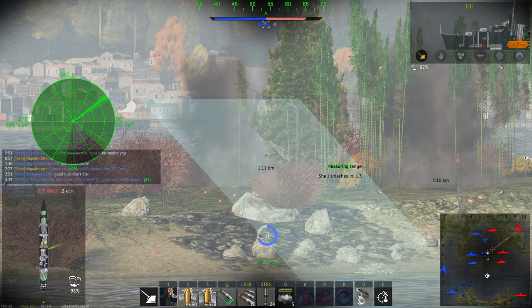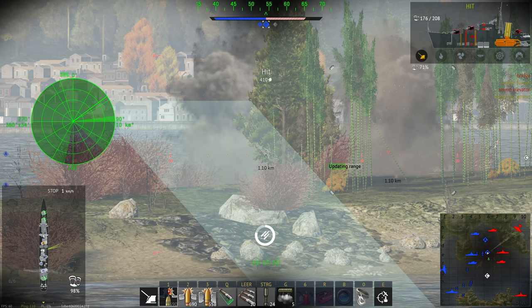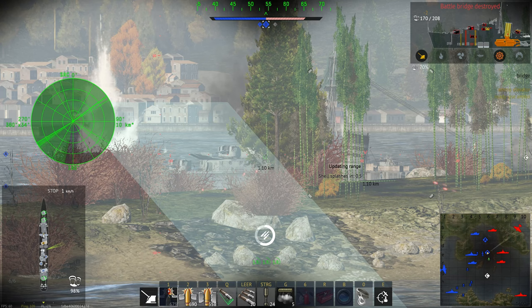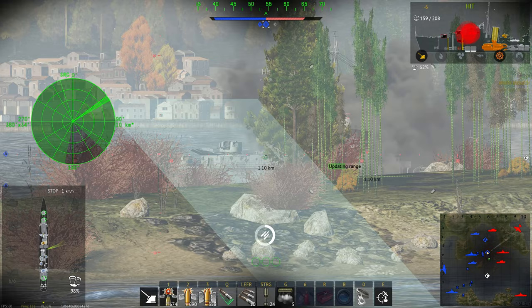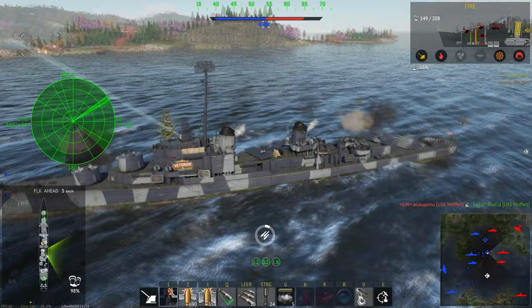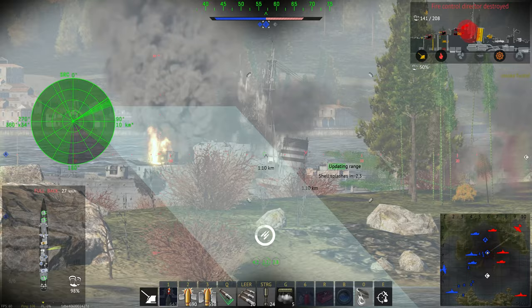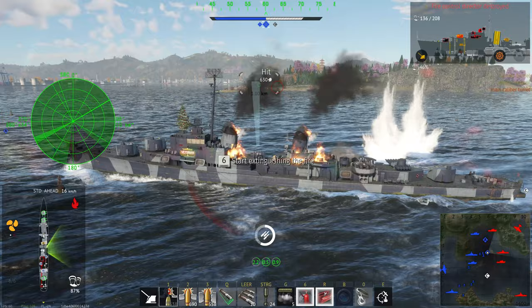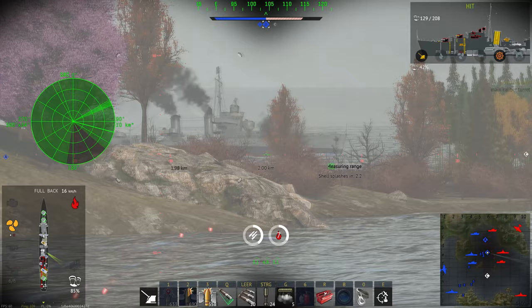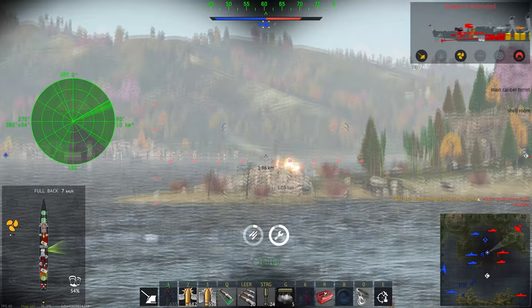The ship is a touch slower than the Moffat — 64 instead of 69 km/h. However, it has better armor: 19 mm of side anti-fragmentation armor and 13 mm of anti-fragmentation deck armor. That's the same armor layout as the USS Colwell, a Fletcher-class destroyer. The Moffat has slightly less at 12.7 mm on both deck and side, making the Frank Knox a little more survivable versus HE spam. The front ammunition rack is submerged below the waterline, but the rear ammo rack sits at the waterline and can be hit.